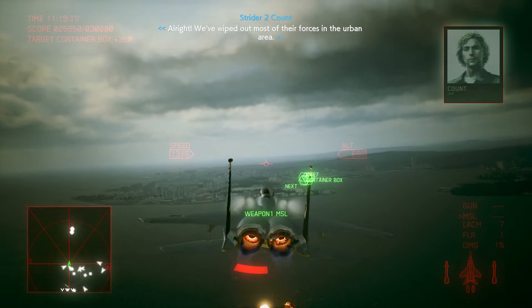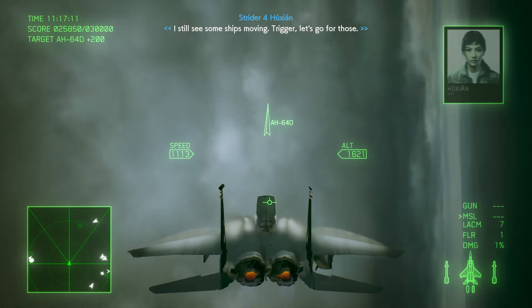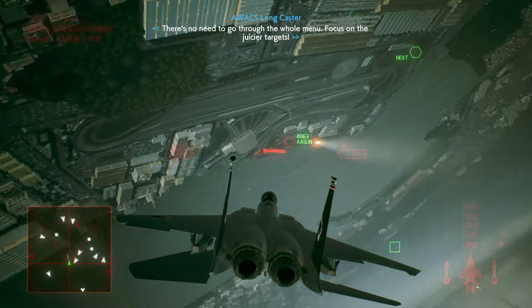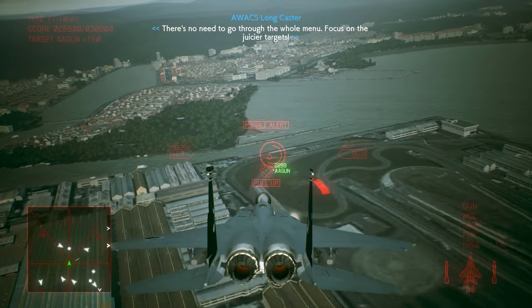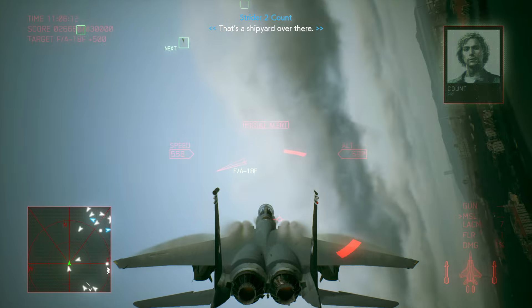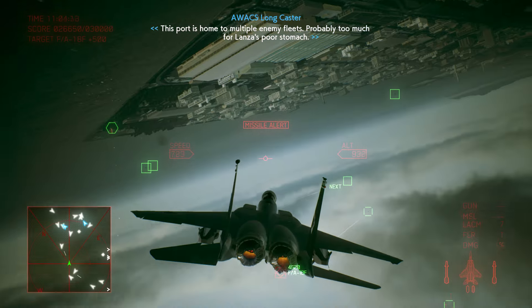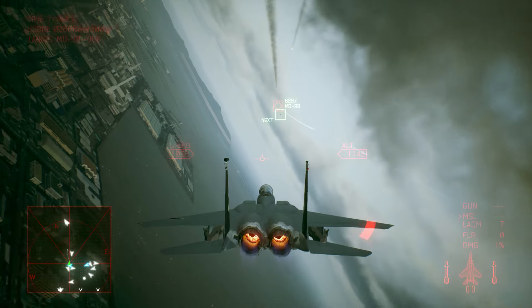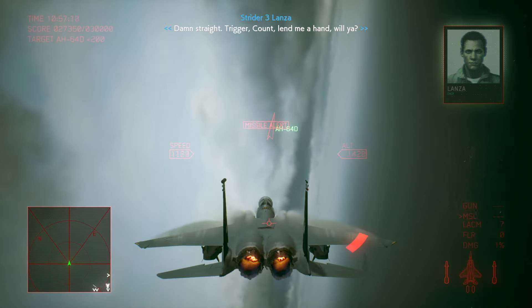We've wiped out most of their forces in the urban area. I still see some ships moving. Trigger, let's go for those. There's no need to go through the whole menu — focus on the juicier targets. Roger that. Here we go, Trigger. That's a shipyard over there. This port is home to multiple enemy fleets — probably too much for Lanza's poor stomach. Damn straight. Trigger, Cal, lend me a hand, will ya?